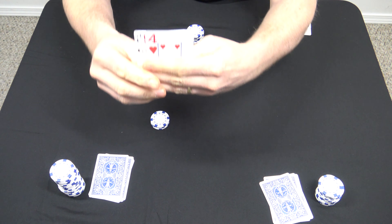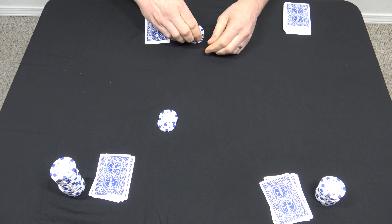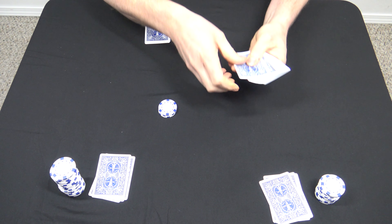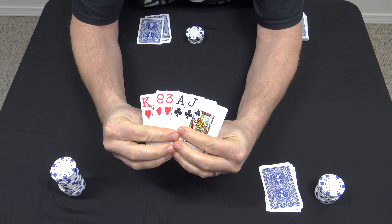Now if the pot's right and the winner was paid, everybody gets a fourth card. This player still only has a queen high, so he's going to pass. This player still has the ace high but did beat the other player last round, so he's going to go in. The dealer has almost a straight but knows he can't beat this guy because he got beat in the last round, so the dealer is going to pass. Since this was the only player that went in, he automatically wins the pot. Now everybody re-antes.